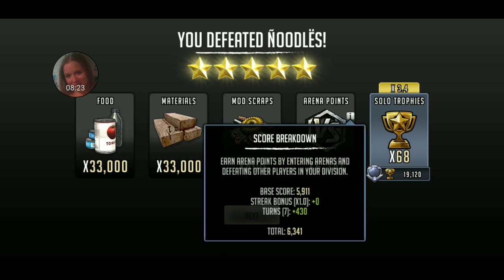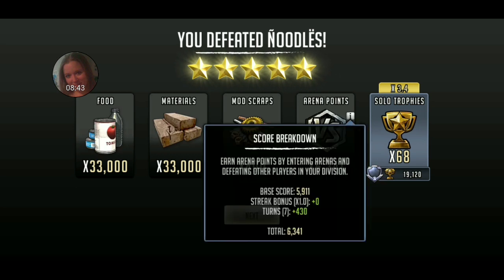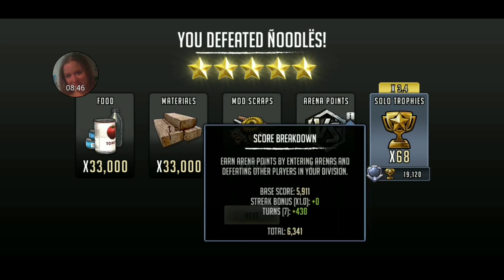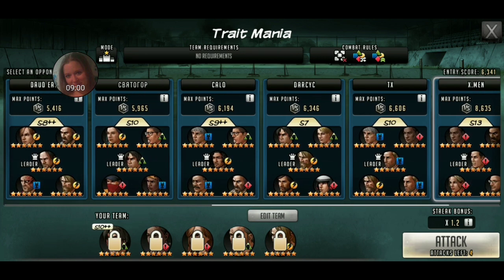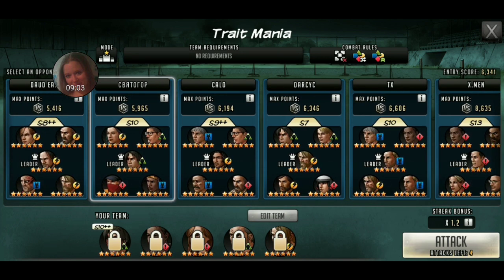Now it has a score breakdown — this has got to be new. Earn arena points by entering arenas and defeating other players in your division. Score base: I got 5,911. Streak bonus was zero. Turns: it took me seven turns, so I got plus 430 on that for a total of 6,341. So if the seven turns is plus 70... was I right with my first thought? The longer it takes for you to put them down, the more turns it takes, the more points you get?